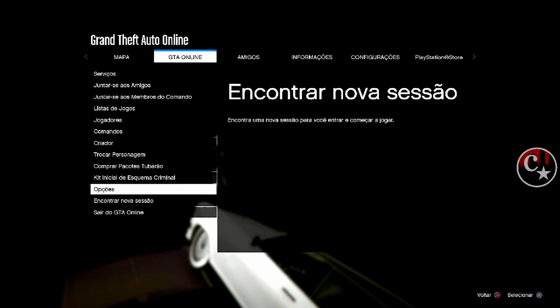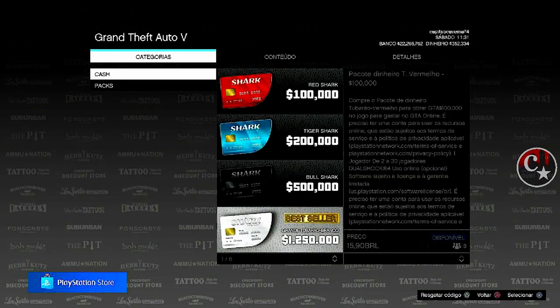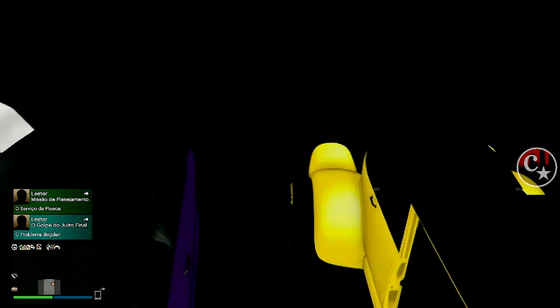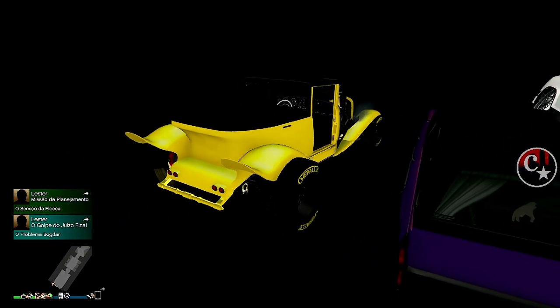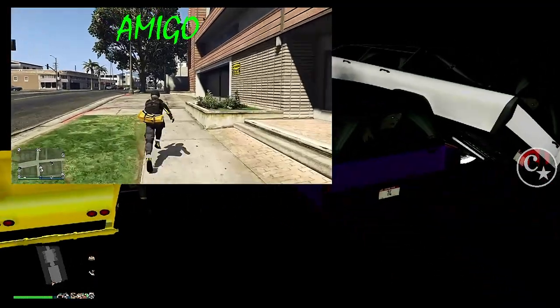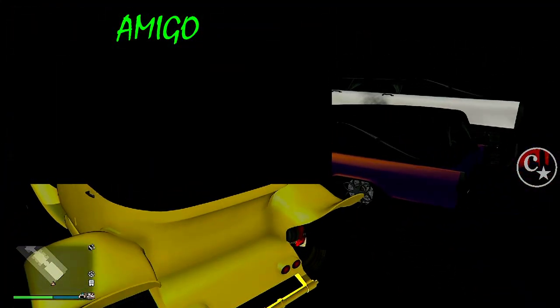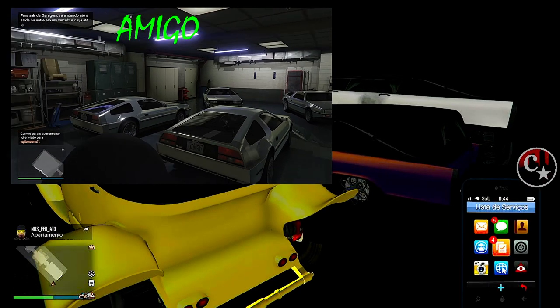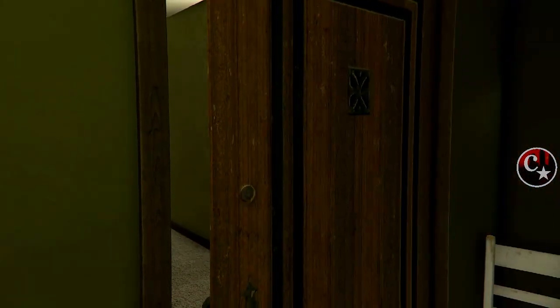Mais uma vez eu venho aqui nos cartões tubarão — carregou. E já estou livre. Agora o amigo entra lá dentro do apartamento dele e vai nos mandar um convite lá do apartamento dele. Olha só — então eu aceito aqui, ele me manda, abre o telefone e aceite o convite do amigo.